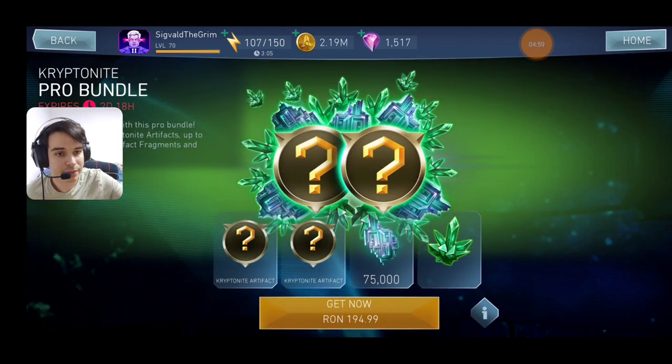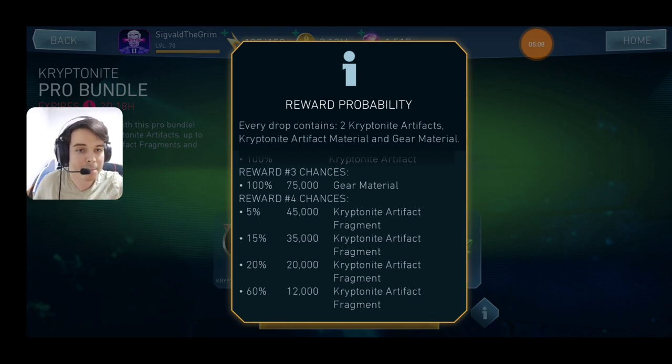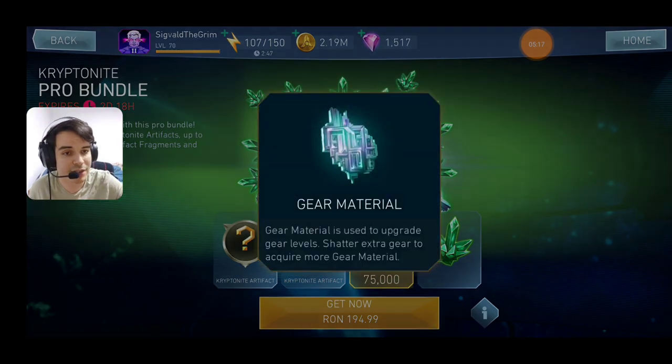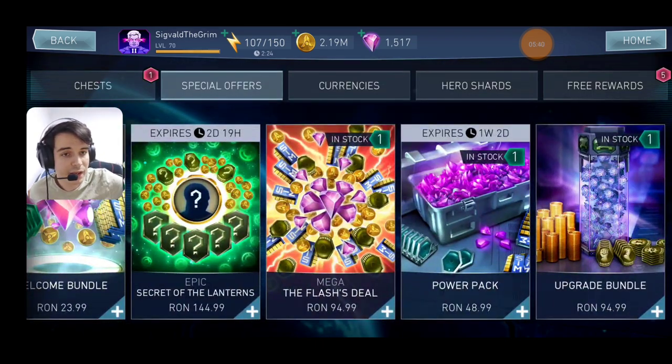We got the Kryptonite Pro bundle, which has two Kryptonite artifacts, some gear materials, and some Kryptonite artifact fragments. If you're looking for Royal Scruton Kryptonite artifacts, this is exactly the price you'd pay for two Kryptonite artifacts, and in addition you're getting gear materials and artifact fragments. There is a slightly better one in my opinion — one that at the price of one Kryptonite artifact also gives you 10 artifact reforges, which I think is better. But you can go for this one as well. That's it for the special offers.